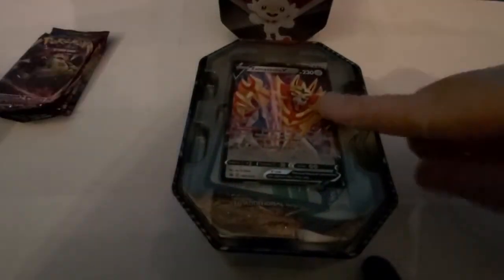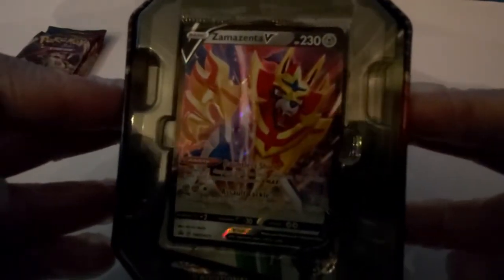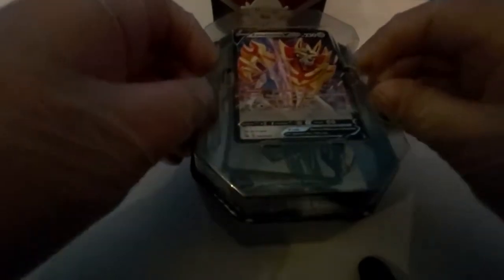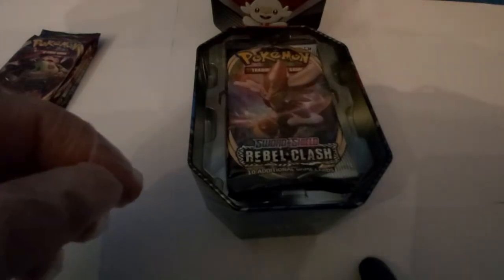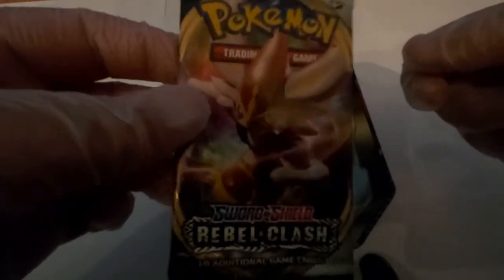Here we got the Eternatus V promo — this Eternatus V card actually looks really nice. We have a new pack: we've got the Rebel Clash pack with Inteleon in the picture, and a Gorilla Boom Rebel Clash pack.